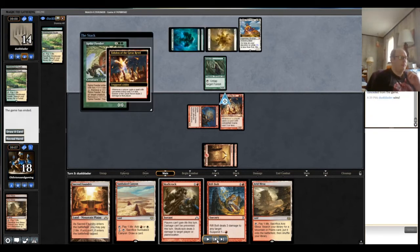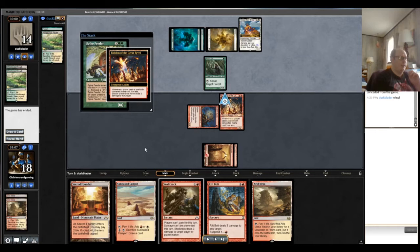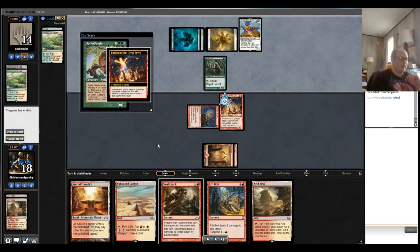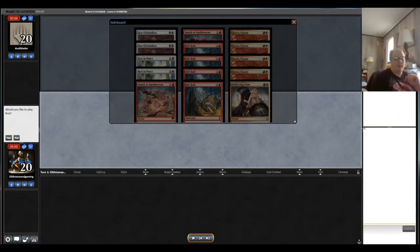We're quickly in danger of being comboed but can't really do anything to break that up, especially with sorcery-speed removal being the only interaction we have. Our opponent immediately plays Spike Feeder — the easiest infinite life combo in their deck — and their life total gets ridiculously high. We can never win the game. They can win at their leisure after that because we'll eventually run out of ways to kill our creatures in game one and have no hope of decking them. Kind of a rough start.